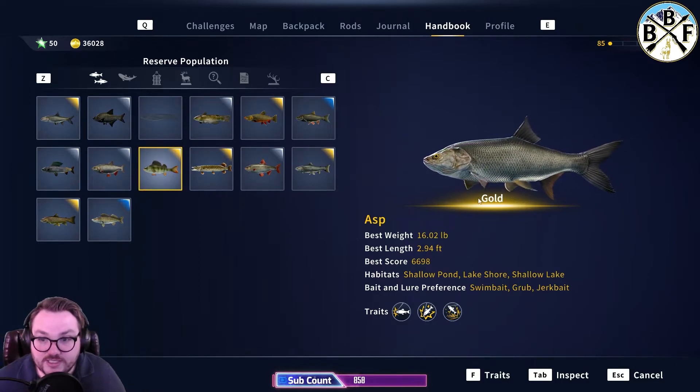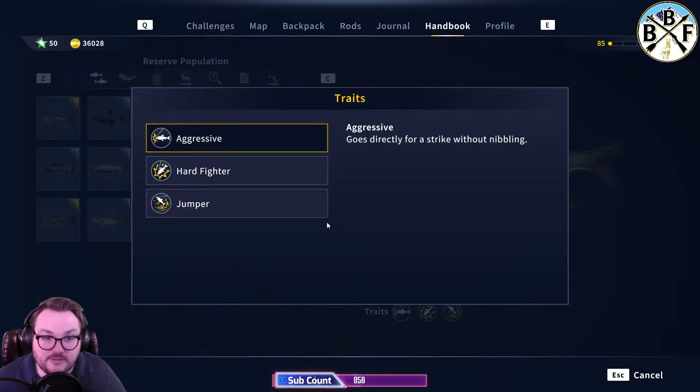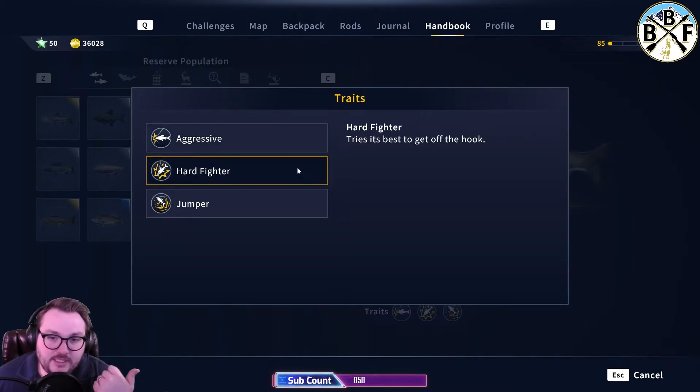Going back to asp — let's look at the traits. There are three distinct trait icons for asp. Click the first one: Aggressive — it goes directly for a strike without nibbling. This helps in identifying fish when you're using a float setup with live bait. If it's an aggressive fish, you won't hear that little nibble bell — it'll go straight for it and you'll get the strike indicator right away. That's how you know you've got an asp on.